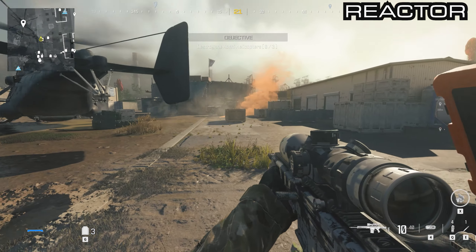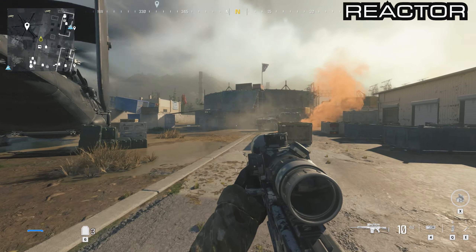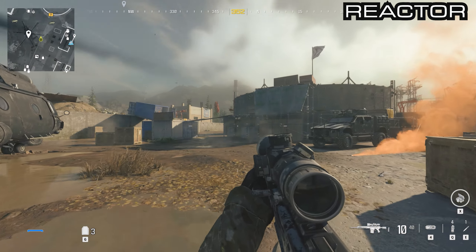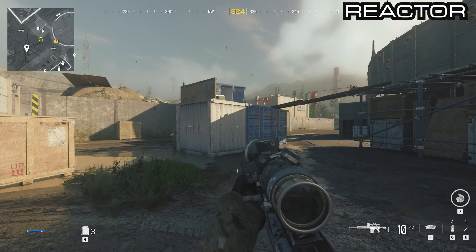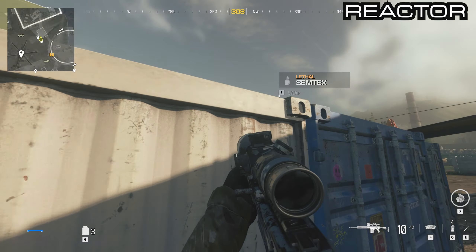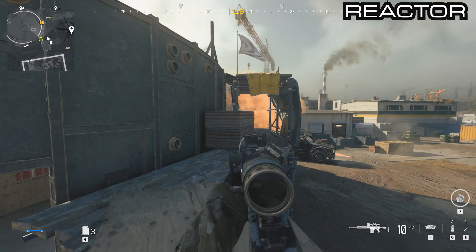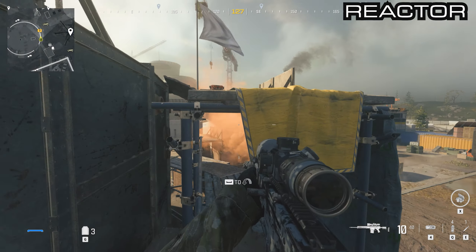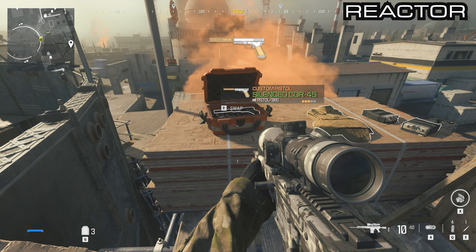Look north — you'll see a dome structure just in front of the helicopter. Climb up to the top using the containers just to the left. Jump on top of these containers, go to the right, jump up again, and you'll see a small orange container just here. That contains the silenced Core-45.